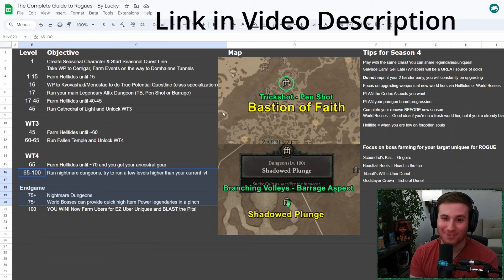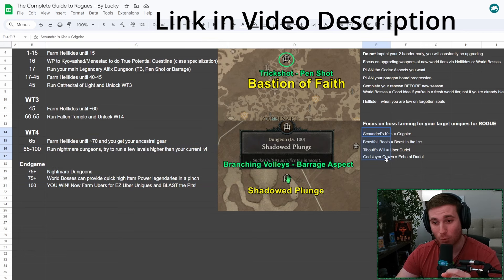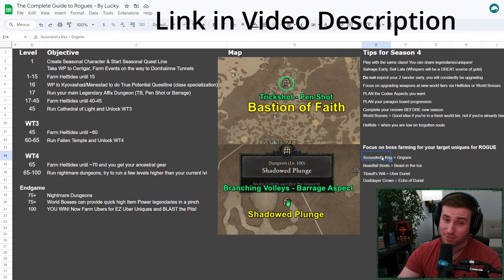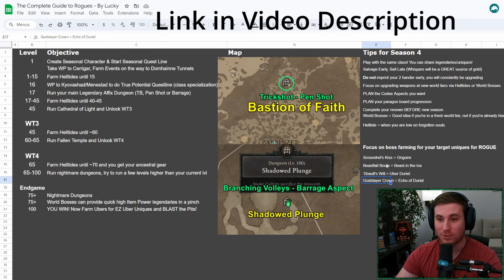By the time you hit level 100, you can go right in and start farming ubers. Make sure you know which uber boss drops the uniques you're looking for. For Rogue, I'm looking for Scoundrel's Kiss for my endgame build — basically a grenade launcher Rogue — and then Beastfall Boots, Tybalt's, and Godslayer Crown for my boss killing build. Make sure you know which bosses to target farm for your endgame builds.